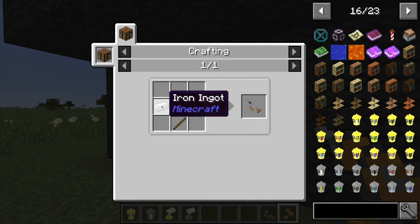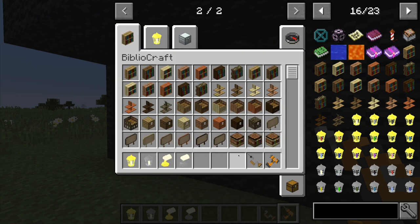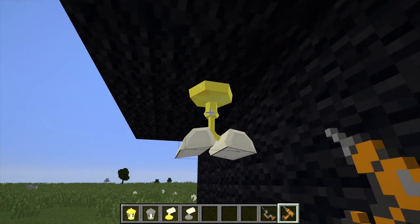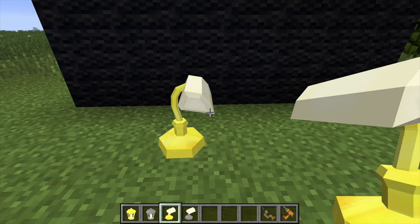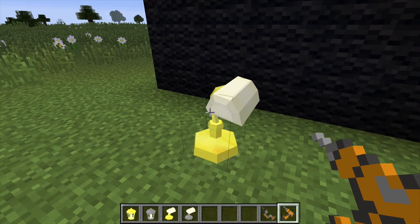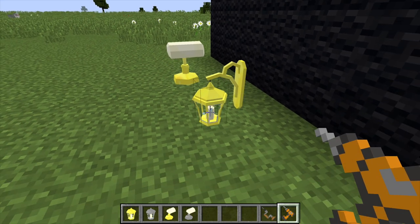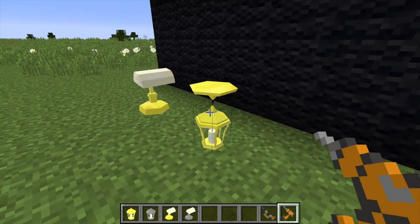To make the hand drill, you take a button, a stick, and an iron ingot. To make the screw gun, you take orange terracotta, a button, an iron ingot, and a block of redstone. If you right-click on a lamp, it makes a sound effect and positions it depending on the wall next to it, so you can change it from wall-mounted to hanging down. This also works with the lantern, giving it different positions — on the wall or hanging from the ceiling.